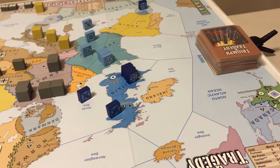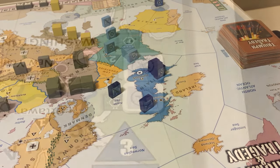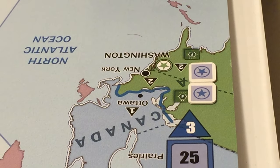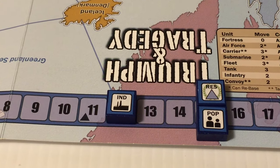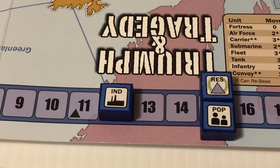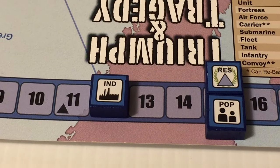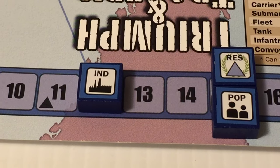Now let's take a look at the initial situation for the Western Allies. They have two influence markers in the United States, consequently an industry level of 12, resources and population at 15. Resources are not counted because they are at peacetime, so their production level is 12.